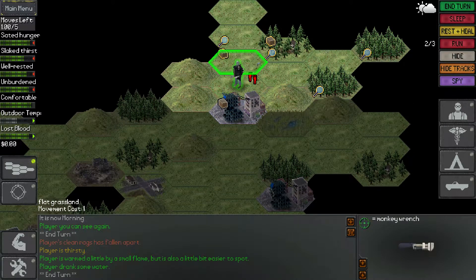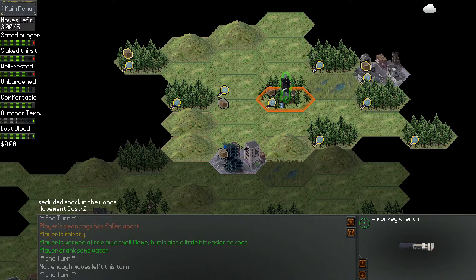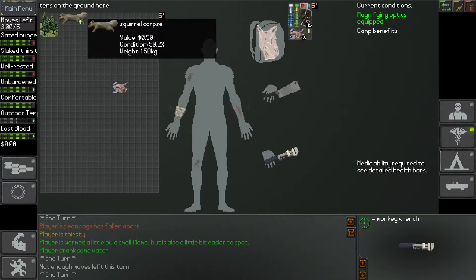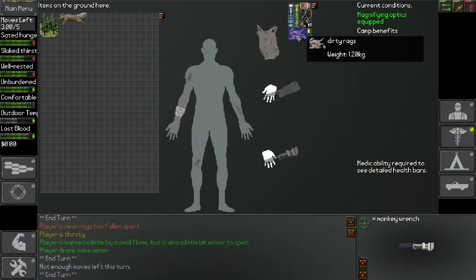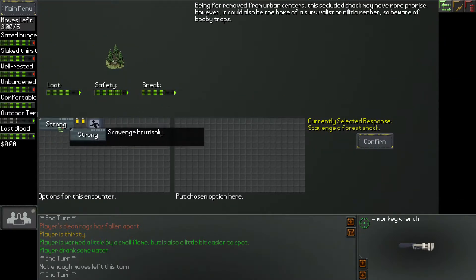I kind of want to check out this forest shack, so we're going to head up here. I did want to check my minor cut. Oh, squirrel corpse — we could make some meat from that and then roast it up. Let's scavenge this area first.